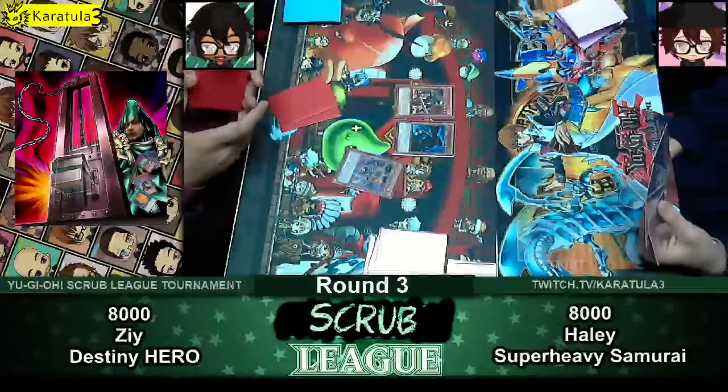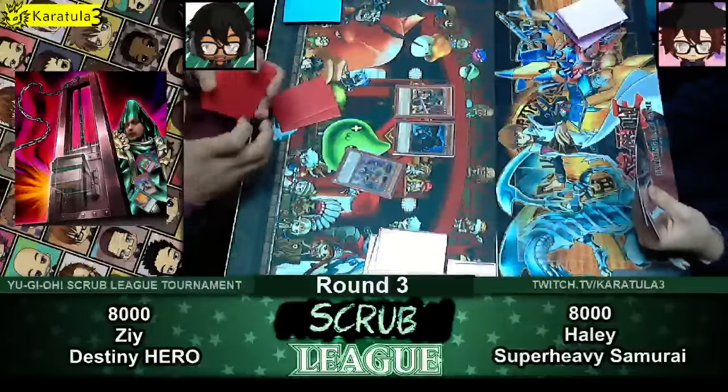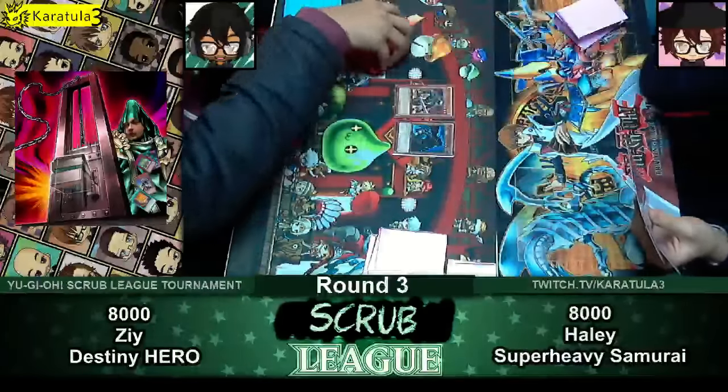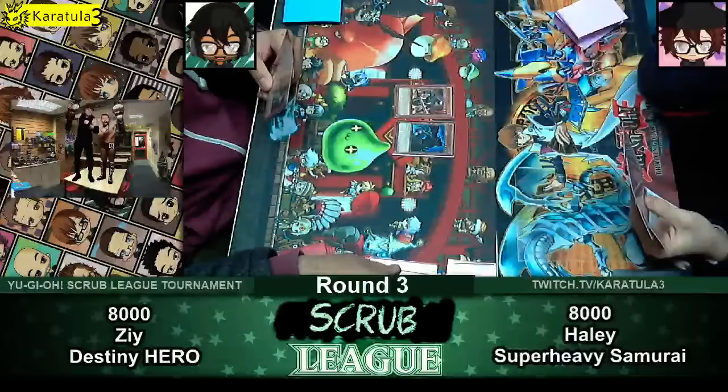So he dumped Shadow Mist, and that adds a Hero from the deck. It's okay guys, we need this cut scene from the Freezer. And therefore, Zee's adding Blazeman. It's like a mixture of some Elemental Heroes as well as Destiny Heroes to support the Destiny Hero core. That's what Zee's been making.